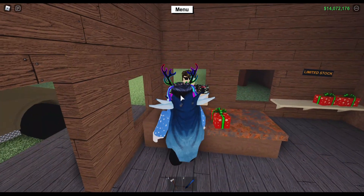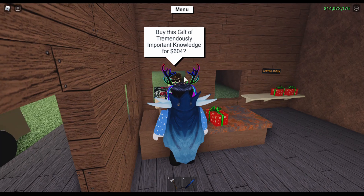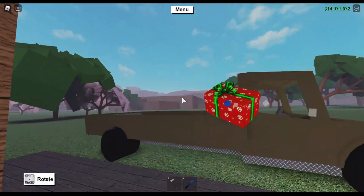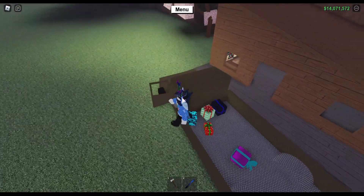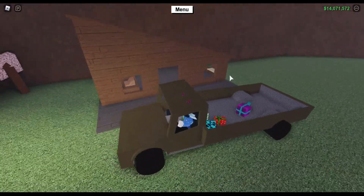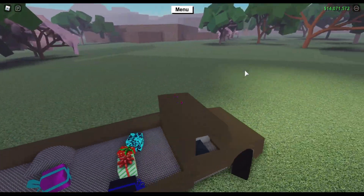It's in Bob's Shack on the limited stock shelf — go ahead and buy that and throw it in your truck. As of right now there are six total gifts, and that's how you get all of them.